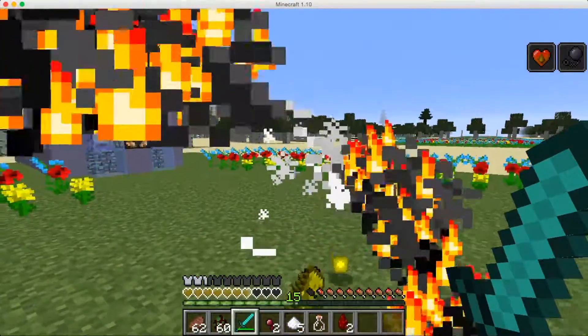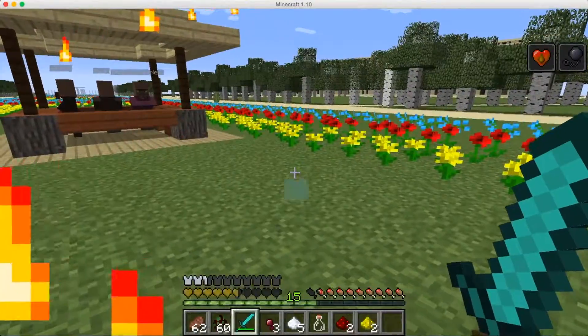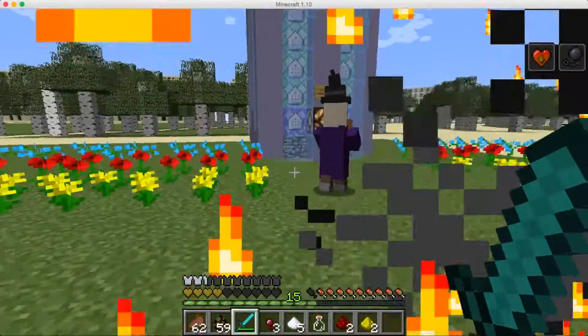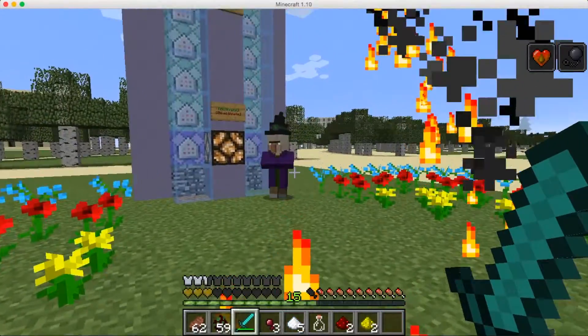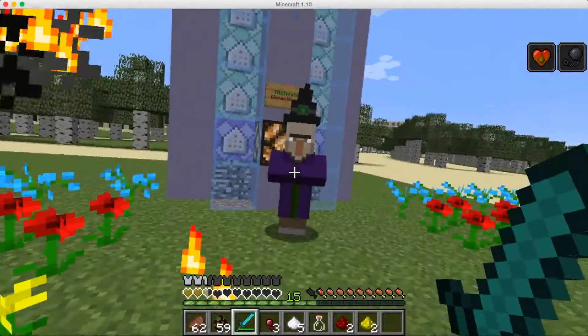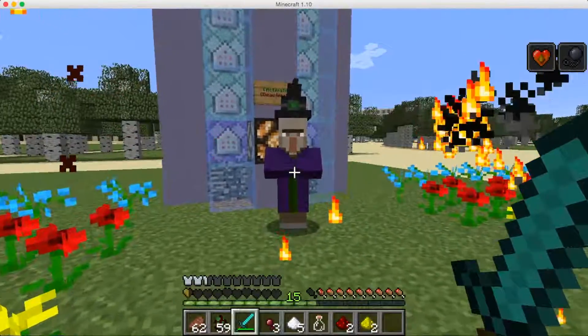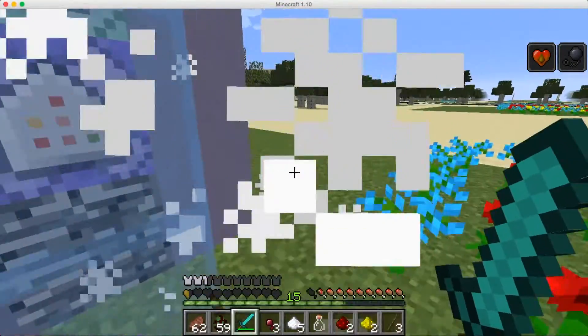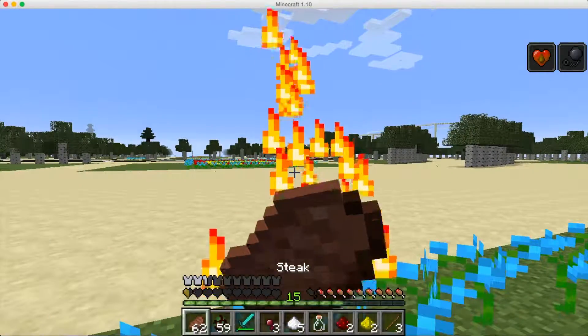Look how much damage I just did — I just did so much damage. So if you hold shift and spawn something in, it's probably almost a one-hit kill. See how much damage that did? It's a two-hit kill, it's so fast and easy.